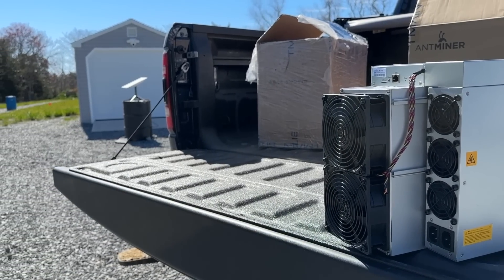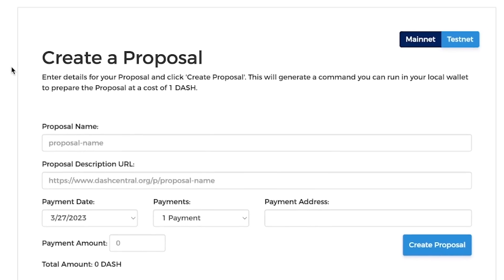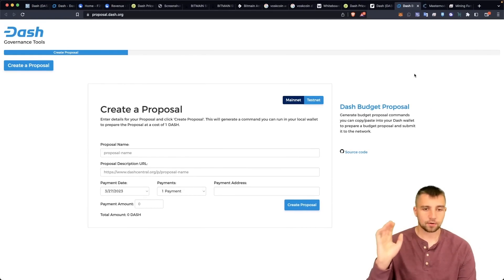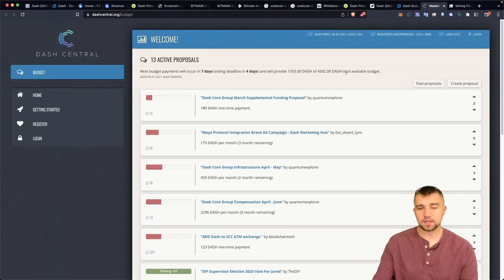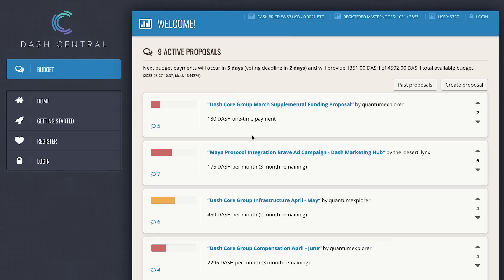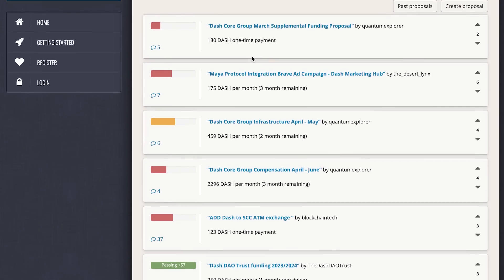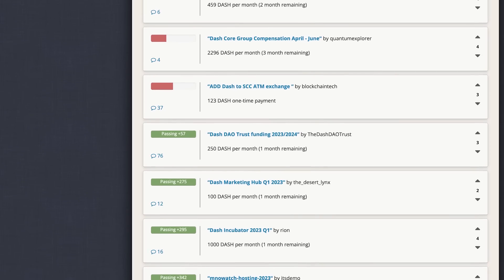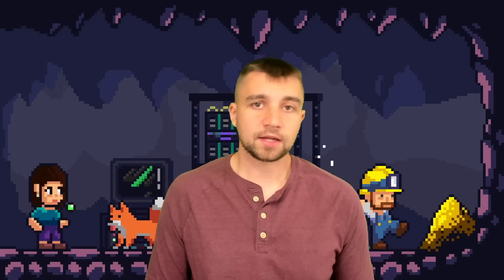One last fun fact before we close out: Dash has a public proposal system. They have some proposal generators — basically, if you have any ideas for Dash, whether that's building something on Dash, marketing, content creation, tutorials, head over there and submit a proposal. Worst thing they can do is say no. They really don't get much activity on their proposals — it's not all that active of a cryptocurrency these days. But with some new interest, maybe a new wave of miners could help juice this up. This isn't where I'm placing my heavier bets, but I do want Dash as part of my mining plan moving forward — it's a cryptocurrency that's been around.